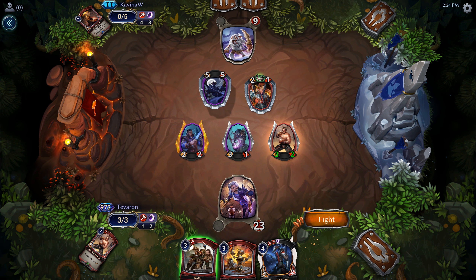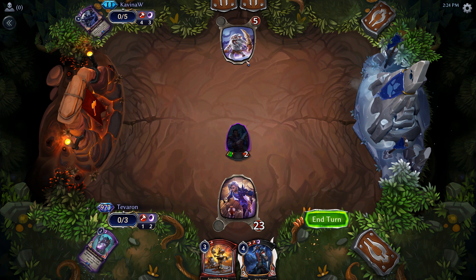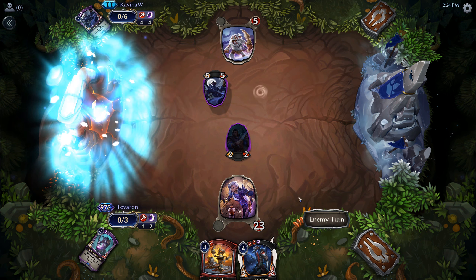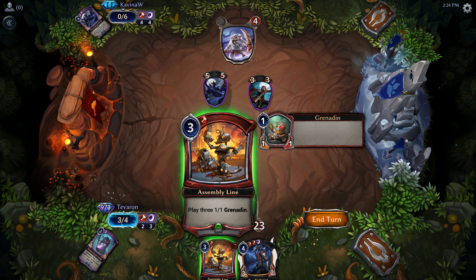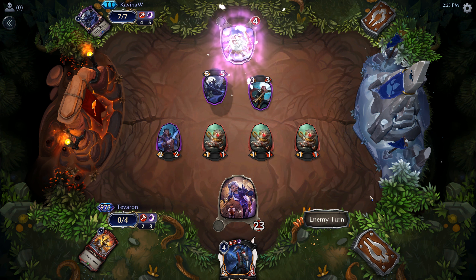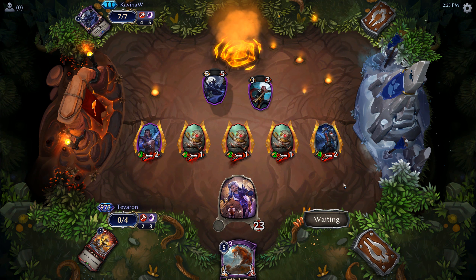I think we'll Rally here to kill the Impending Doom and get an extra couple of damage in. We could have also just let our stuff die and played out Assembly Line, but they have a bit of a wall. Assembly Line plus Bandit Queen should sew this game up — they can't kill us, we'll definitely get another turn, and they don't have enough blockers so they are definitely dead. Hopefully the rest of our games will be just as smooth.